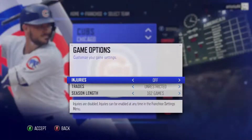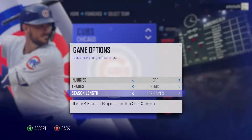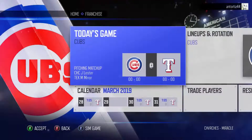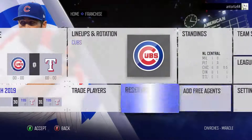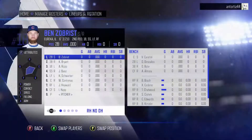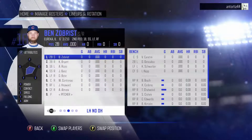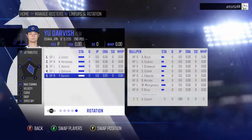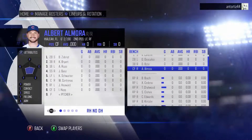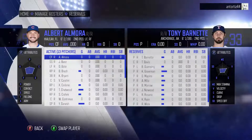I heard there were rumors of franchise mode being updated, and they apparently just added franchise in last year's installment, so I decided to check it out. Trades were set to strict to keep things realistic, and injuries were turned off. Once in the game it's a pretty basic franchise menu. When you see your roster you have your lineup, bench, and pitchers — your starting rotation, bullpen, and four lineup configurations with and without the DH. Pretty straightforward, nothing too in-depth, though the menus are clean and responsive.